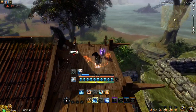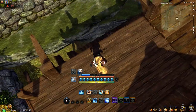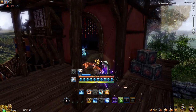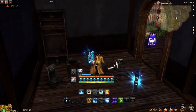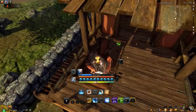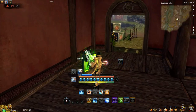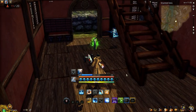Shackled Isles is only available during certain periods of the day, and the window is 1 hour long. It's available starting at 1200, 1400, 1700, 2000, and 2300 server time. If you're unsure what time it starts for you, simply go to the top right-hand corner, click on the time, and it will show you what time Shackled Isles starts at.